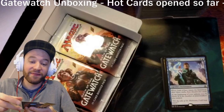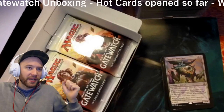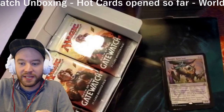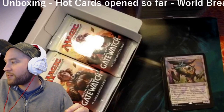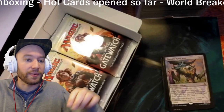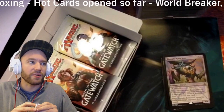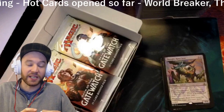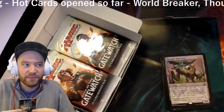That is hot — Thought-Knot Seer, boys! Hype it up, we got a playable card! I'll add that to the list: World Breaker and Thought-Knot Seer are probably the most playable cards we've opened so far. I don't think it's a better version of Vendilion Clique since it can only be cast at sorcery speed, whereas Vendilion Clique has flash. But the effect is better than Clique because it takes the card away and doesn't give it back until later.